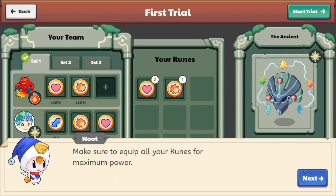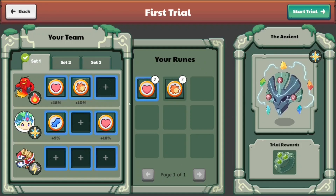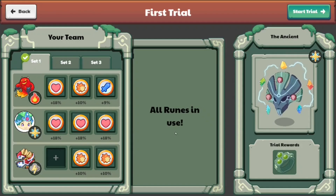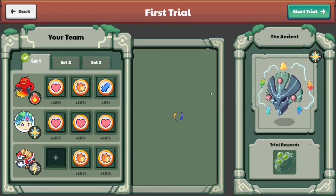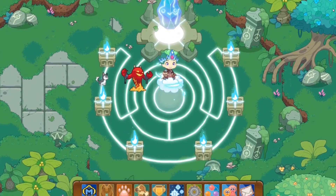Make sure to equip all your brutes for maximum power. Are we fighting against the ruined one? It basically seems like we're going up against a fight against the ruined one. Over here, I've equipped every single heart bonus I have possible for my one teammate, while the rest of them can stay on a little heart bonus. So now let's start the trial against the ruined one and see how this ends up.